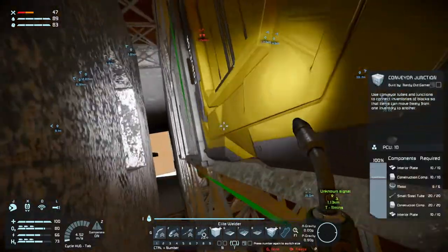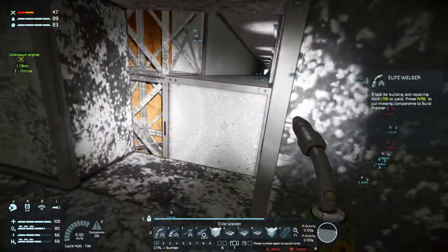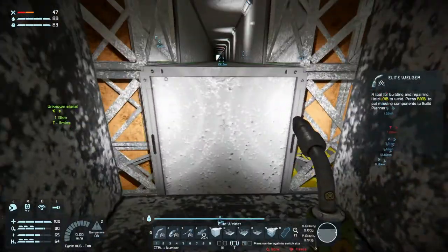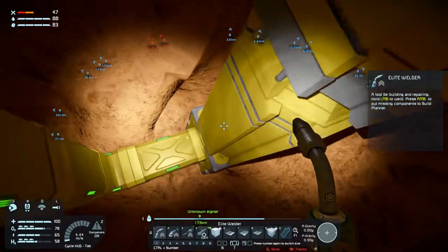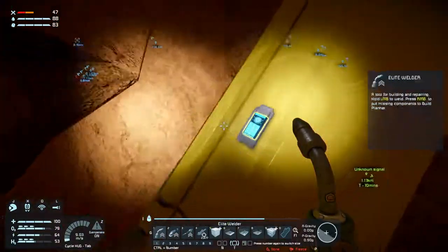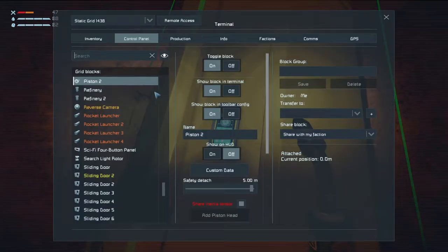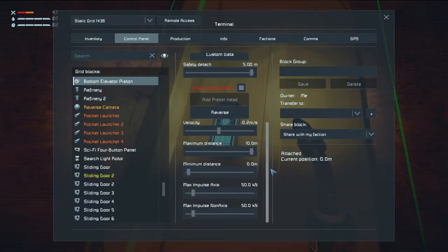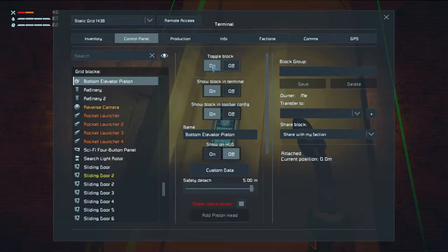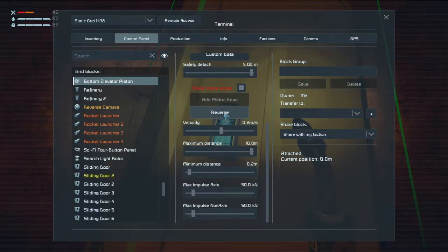Is that the right height? I kind of doubt it. No, it's too far down — it needs to come up just a tad. So if we take this bottom piston here and press F, that's piston 2. Let's rename that to 'bottom elevator piston' and set minimum distance to 0.2 and reverse that.